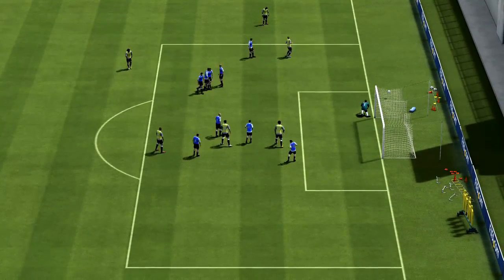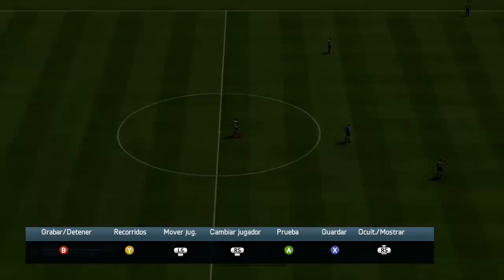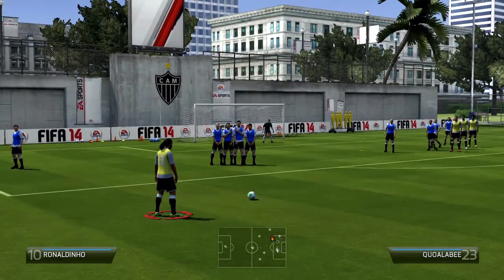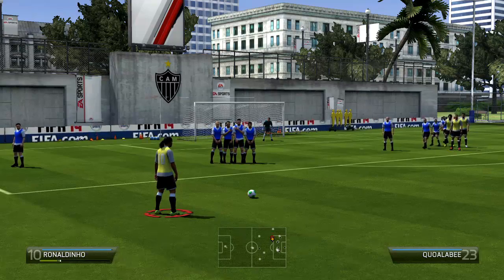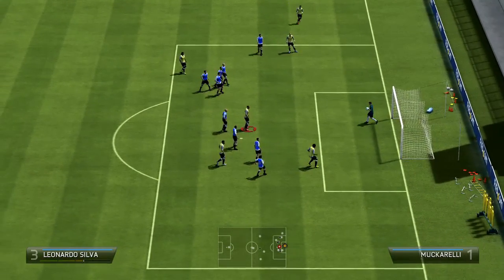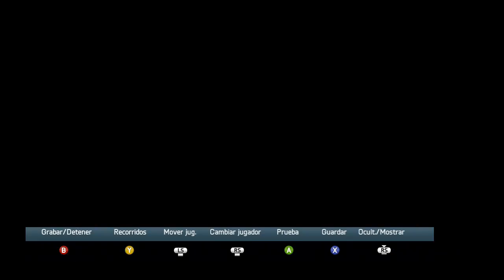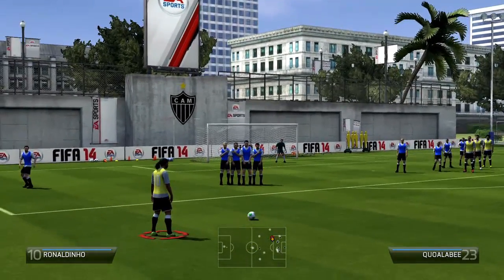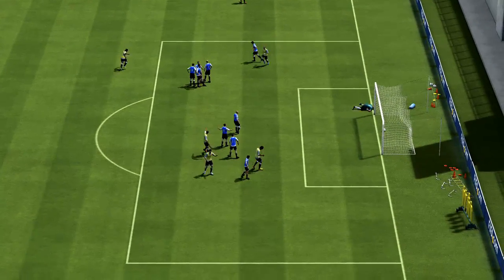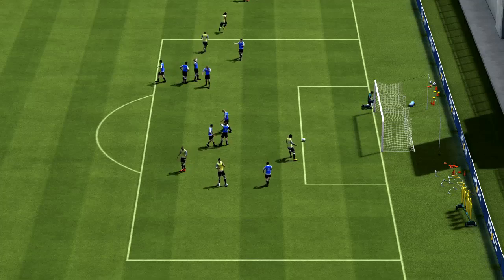Esto va a depender del jugador con el que lancéis. Ha cambiado bastante y ya no es tan sencillo como antes. Ahora depende de muchas cosas: el lanzador, la posición, el pie con el que le pegue, el efecto que tenga, la precisión de tiro, si os saltan la barrera, si os la mueven... Va a depender de muchísimas cosas.